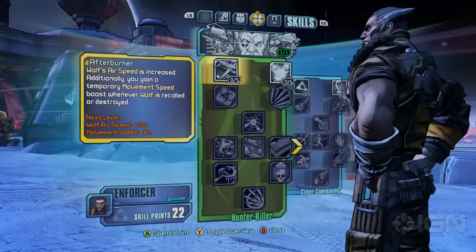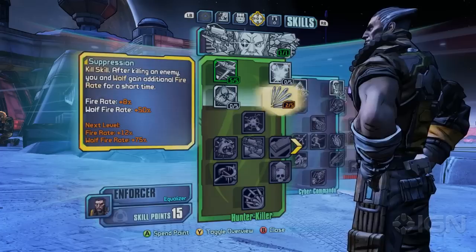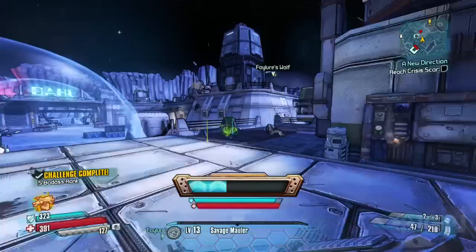Wolf and Saint are powerful alone, but skill tree upgrades make them even stronger. One upgrade lets Wolf fire venom bolts, which corrode enemies and make them more susceptible to certain weapons. Their final upgrade, Omega Strike, periodically launches a huge missile attack at enemies.